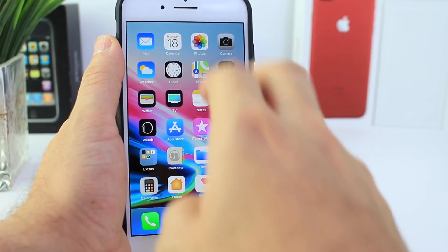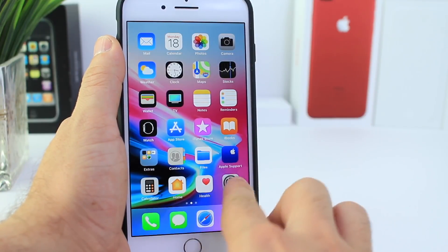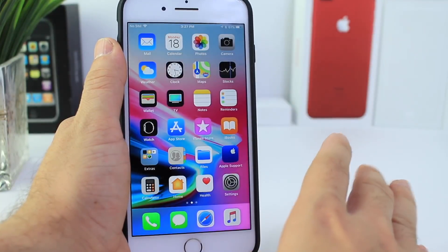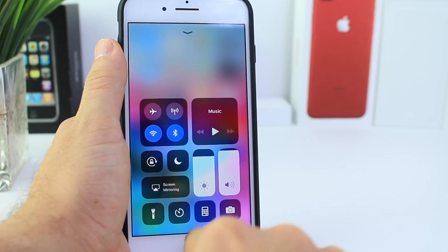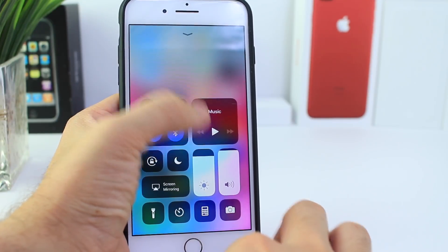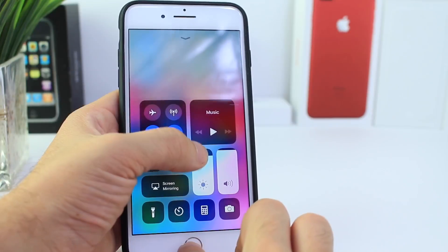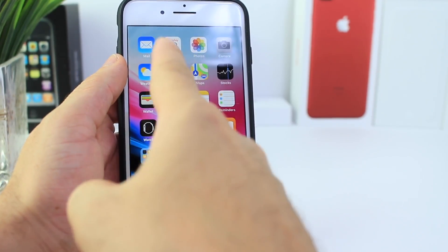Unfortunately this can only be used as a prank because notification center and control center stop working after you get this glitch to work. The first thing you want to do is launch an application, make sure all apps are closed, and bring up the control center. Now while you double press on the home button, press and hold on the control center — double press and hold simultaneously, just like that.